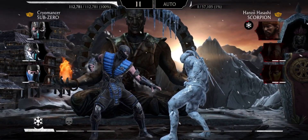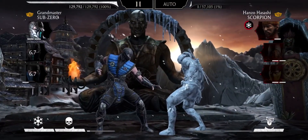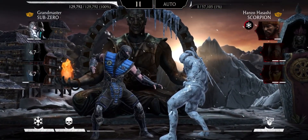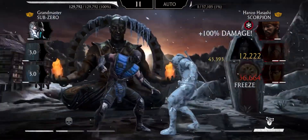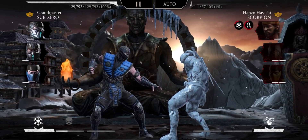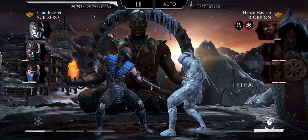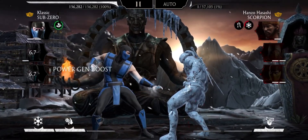If you use diamond Subzeros you can really do some damage too, because then you have one slot free for purely damage gear. Here you can see I'm doing damage to the tagged-out opponents as well, thanks to the Rocking Token — so make sure you use that piece on your main damage dealer.